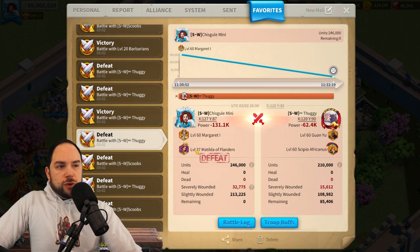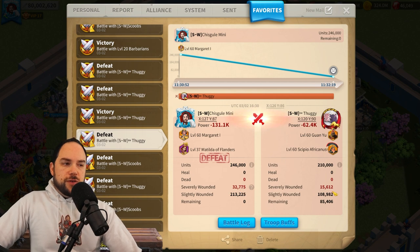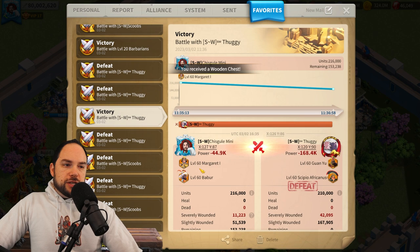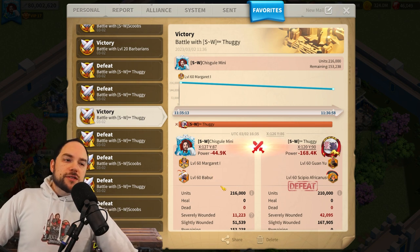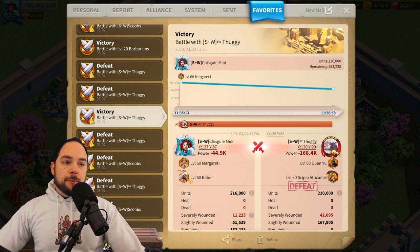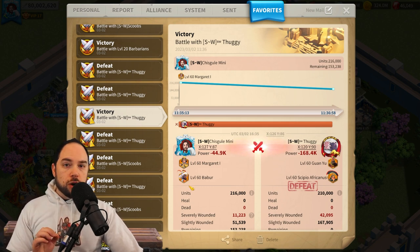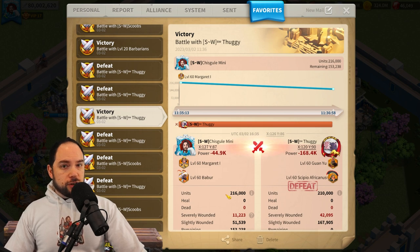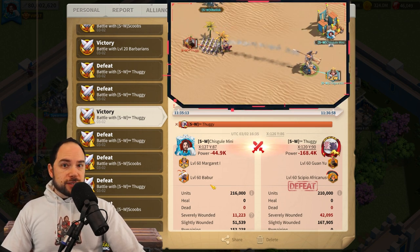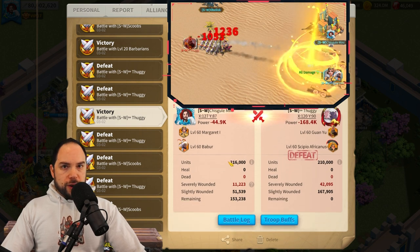We also tried putting Matilda of Flanders in the mix, and it was a pretty bad result — 32,700 to 15,600. The takeaway from trying other commanders was that you really should just use the ranged commanders for ranged combat. There are lots of different commanders you could mix in, but remember: ranged commanders are the only commanders that will have their active skills work when they are in tower mode. To not have an active skill — remember, that's the best skill on the commander — is a huge cost. So yeah, you've got to use double ranged commanders.